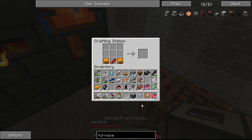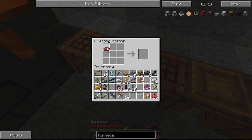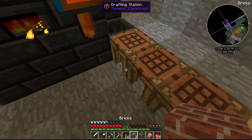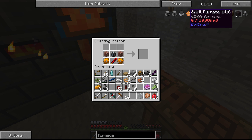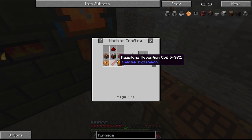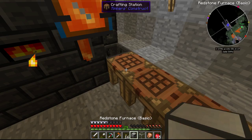Alright, so that takes care of that. We'll put that in here like this. We needed some bricks — good thing I've got those handy. And put that in there like that — boom, boom. And then the last thing that we needed was just a piece of redstone. Okay, perfect. Whoops — so there we have it. Now we've got a redstone furnace.